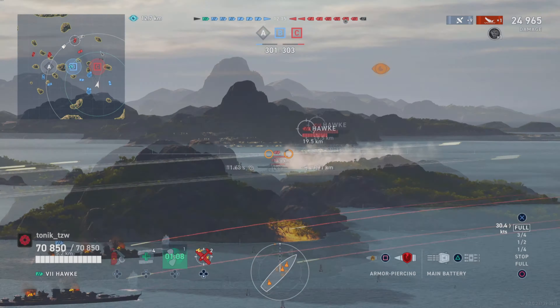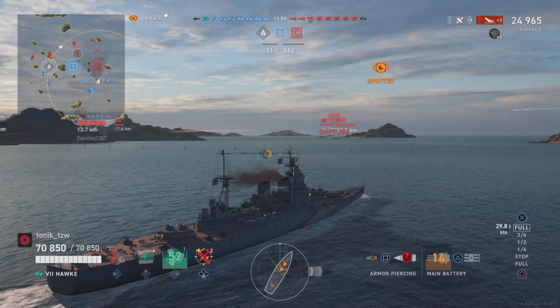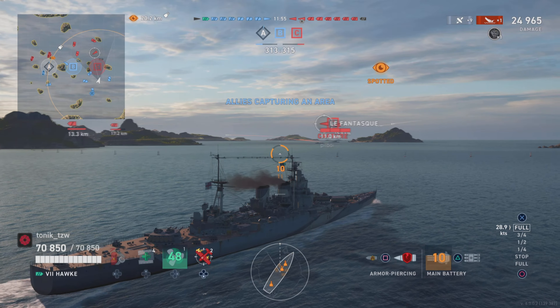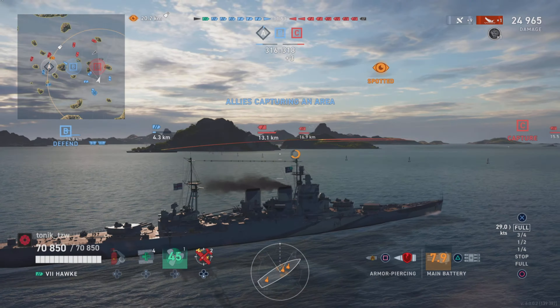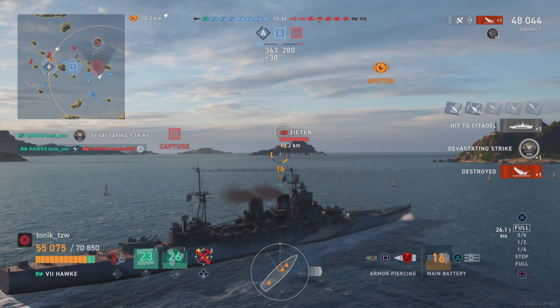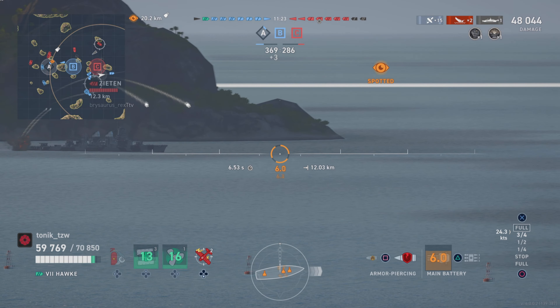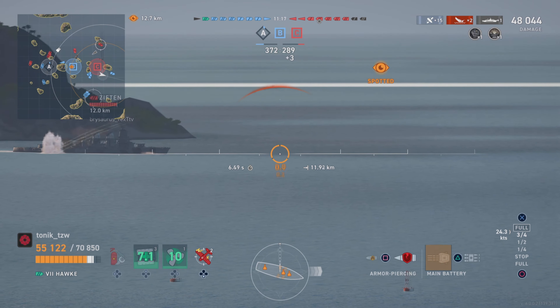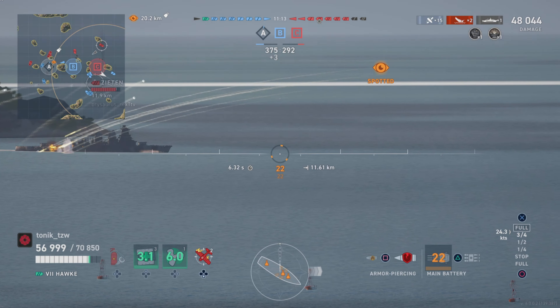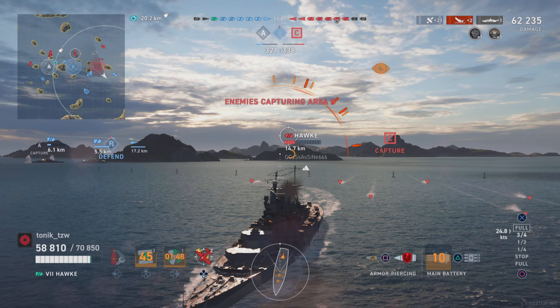We've lost the destroyer on A cap. There's one battleship — I think it's a Brandenburg — charging straight into A cap, but his support is parked behind an island. One ship against potentially three on that cap is not going to work. This Hawk out there is slapping on me. We already missed a salvo at that cruiser, but the second one doesn't miss. Now we've got the Zetan and we're having to show a little bit of skirt here as we put in a turn.